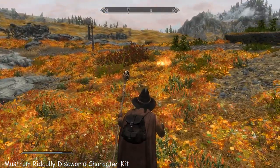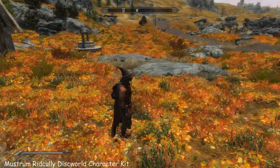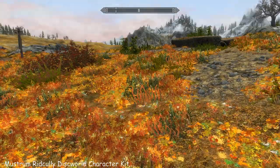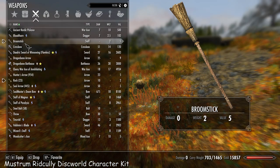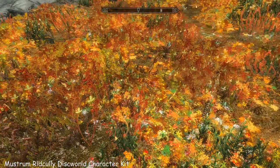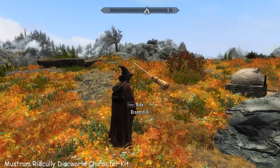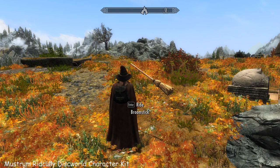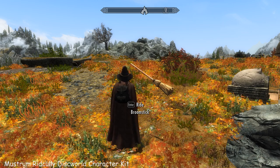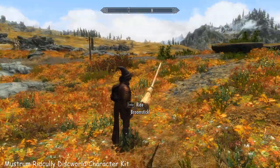I'll show you the wizard staff — it's just a normal one but quite attractive looking and it goes very well with the outfit. When you put it away it just disappears, which is a shame — I would have liked it slung over my back or something. The broomstick goes into staffs. You can also throw rocks — you can craft a throw and craft rocks so you can chuck those at people just for fun.